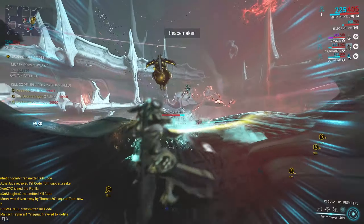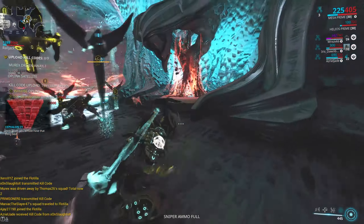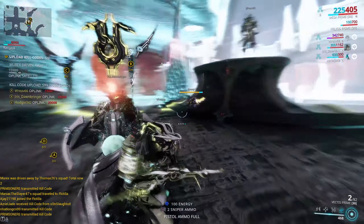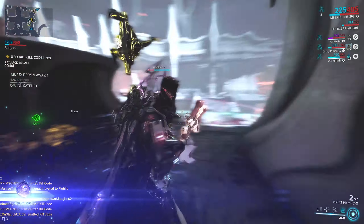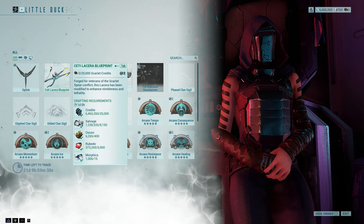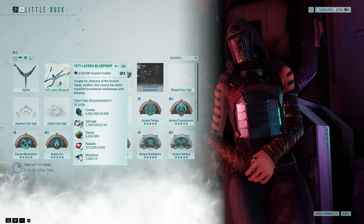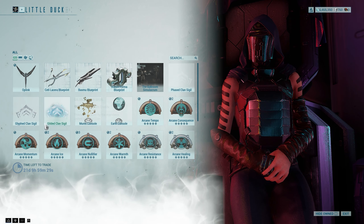So ground teams can do three Chondrixes to generate enough kill codes for one Murex for the space team — that's pretty much how it works. It's not particularly difficult. For the vast majority of it, you just do the mission you're doing and don't worry about what anyone else is doing. As rewards, you get a score that goes up depending on how long you stay in the mission, and that score translates one-to-one to something called Scarlet Credits upon mission completion.